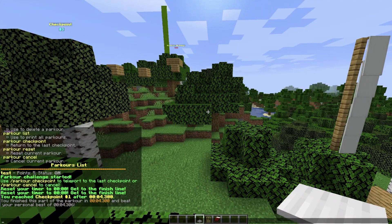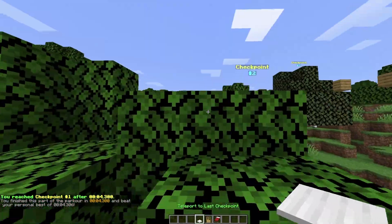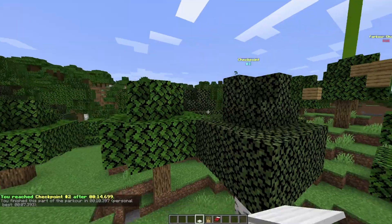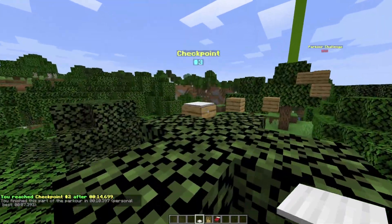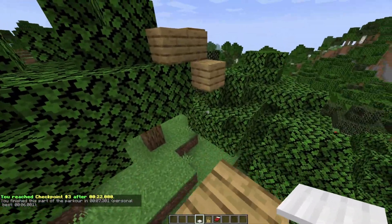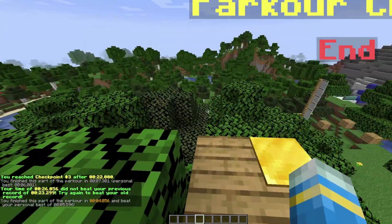So here we are at checkpoint one. If we imagine we fall off, we can right-click the item and we'll get teleported back to the last checkpoint. Then if we go to checkpoint two and come over to the tree and left-click, we'll also get teleported back to checkpoint two. Then we can jump to checkpoint three and go all the way to the finish.